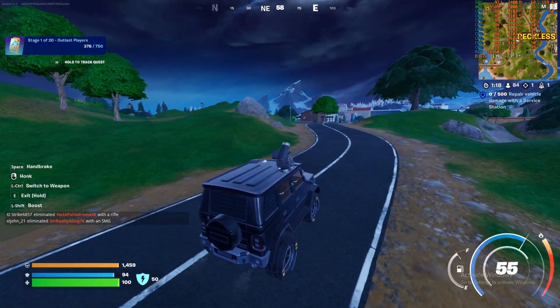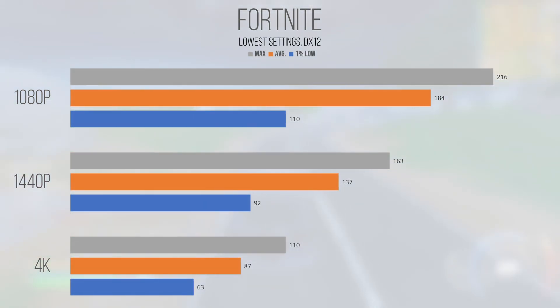Up next, I decided to test at the lowest preset, commonly known as competitive settings. At 1080p, our performance over doubles on average, coming in at 184 FPS with a 110 FPS 1% low. Even 1440p saw a dramatic uplift, returning an average of 137 and a 1% low of 92. 4K was even playable at these settings, with an 87 FPS average and a 1% low coming in at 63.